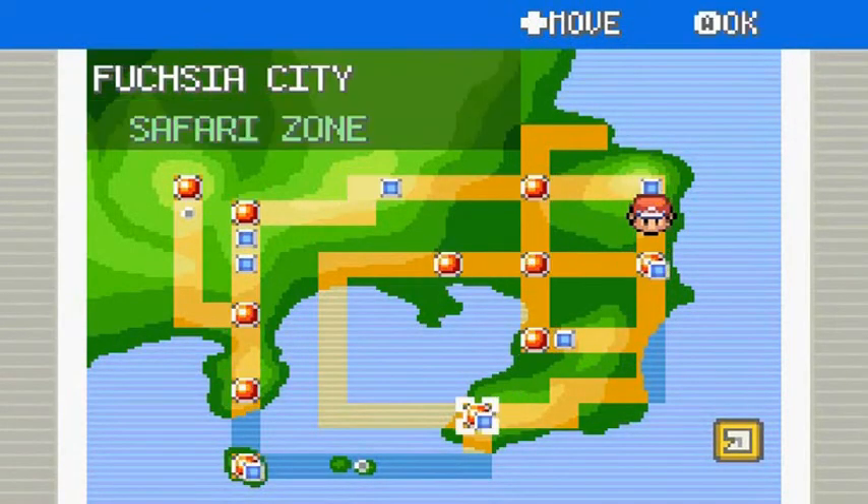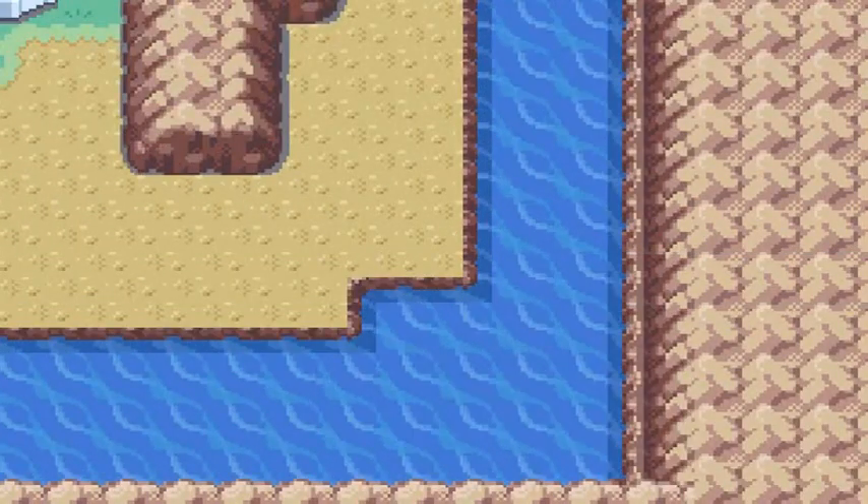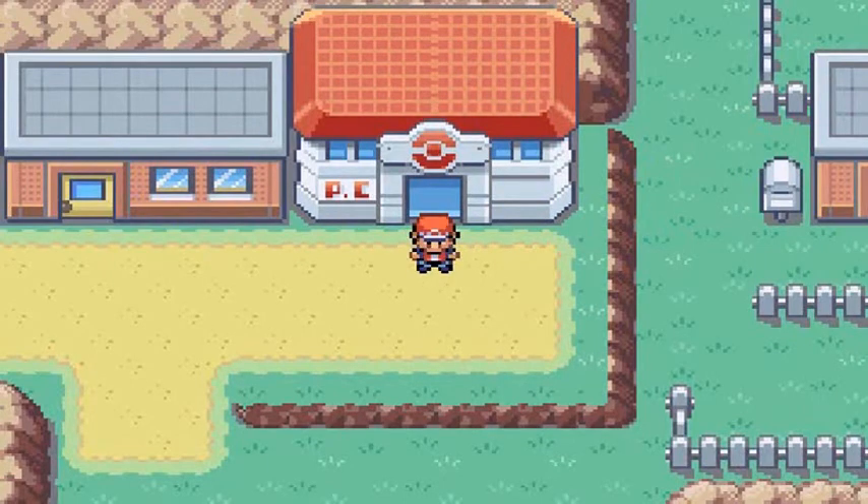Draven's done with his tangents. We're at Fuchsia City. Stay tuned — in the next episode we're going to be capturing Articuno. I'll be bringing back maybe one or two Pokemon for this occasion since Articuno is an ice type. Behind the scenes I'll be doing some training to get to a good level.